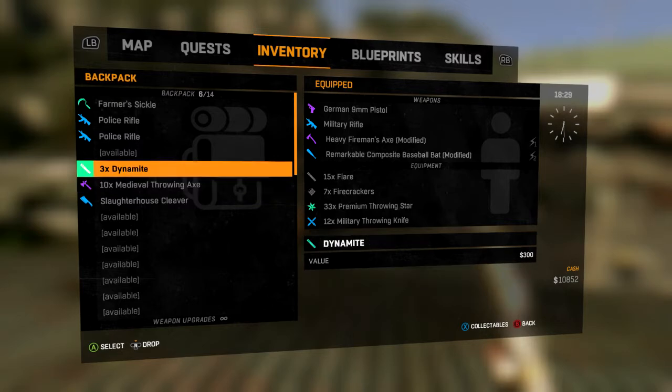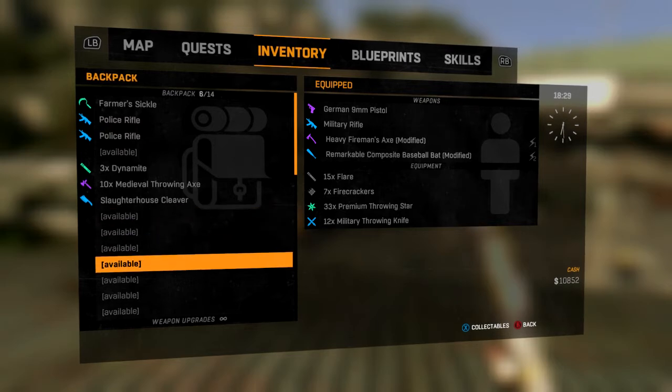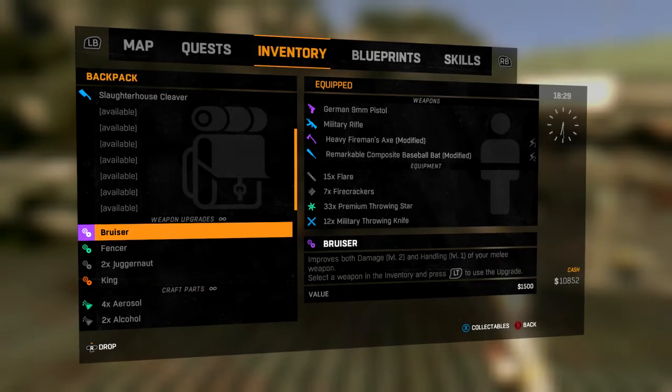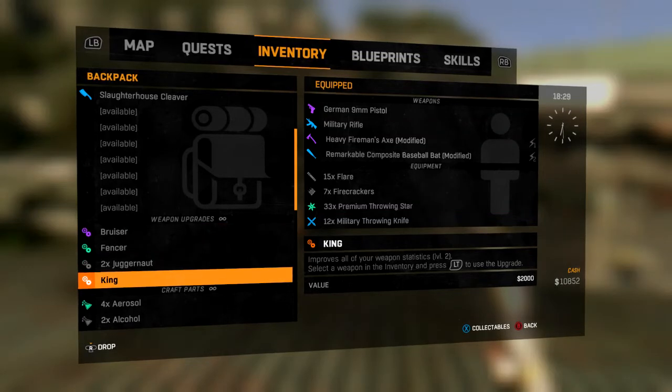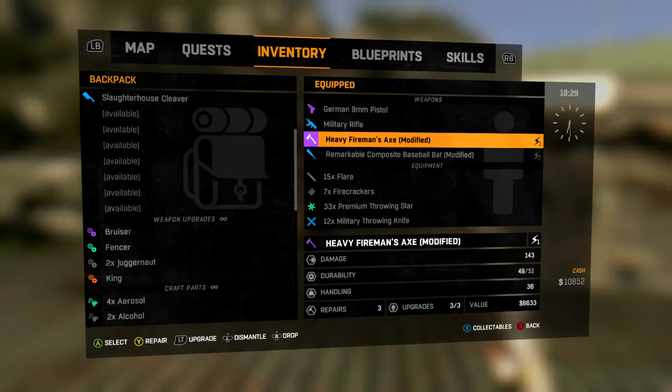As for upgrades, if you go ahead and complete any missions or help people, you'll receive a bunch of different upgrades. So you can go ahead and just equip them to the best weapons that you have. I prefer using bigger weapons rather than small ones like pipes — I stick with bats or longer weapons that are two-handed. Then upgrade them and you can increase the damage, durability, and handling.